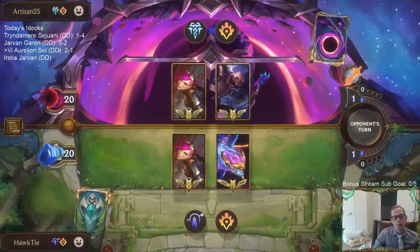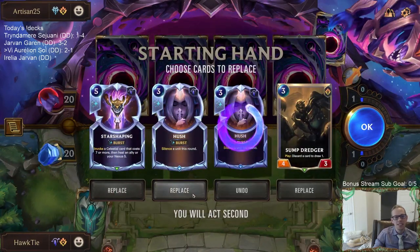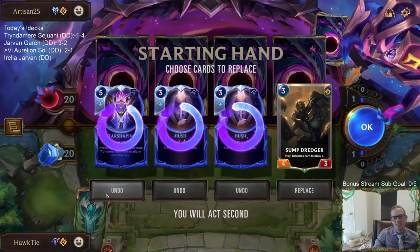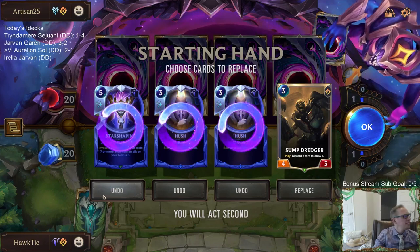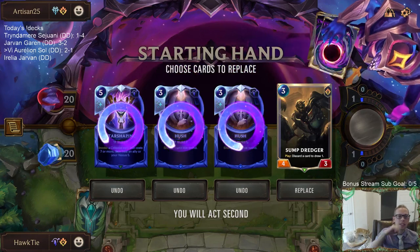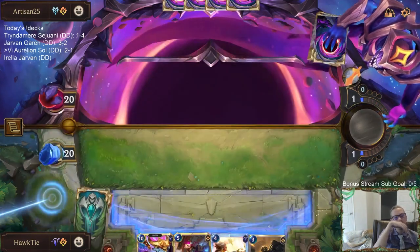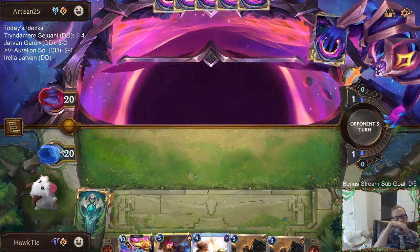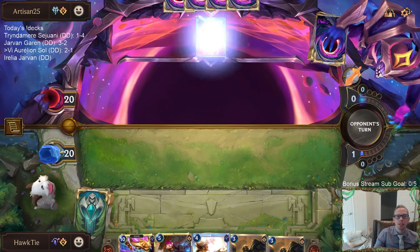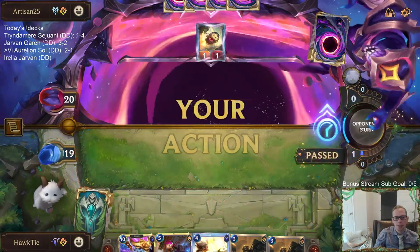We're getting matched up against Poros again — you really just keep playing against decks of similar regions in this game. We're getting Poros yet again. Is it the same opponent? Well, my hand is much worse than it was last time. I'm surprised they're still playing into the Death Ray, but unfortunately no Death Ray this time. There's Death Ray — I should be casting it right now before the snacks.